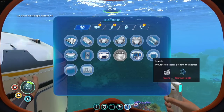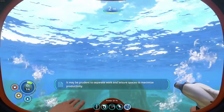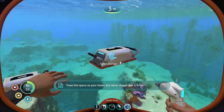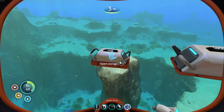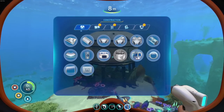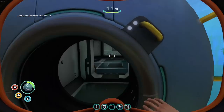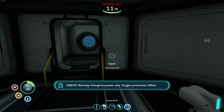We're gonna be able to get storage and all the things — it's gonna be absolutely amazing! We need a hatch, so we need titanium and quartz. Right here — perfect! And we have our first little base! There's no oxygen here yet, so we gotta get some power, but that's easily solved with a solar panel.